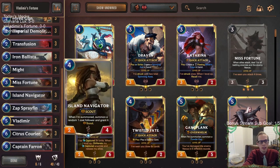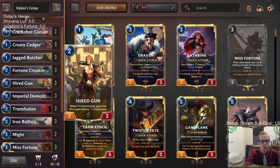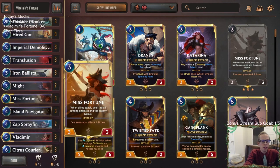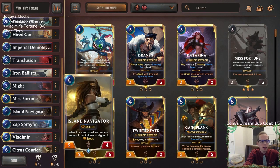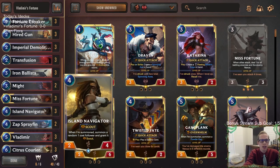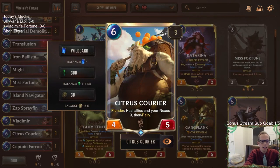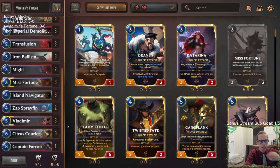So we have that stuff going on to help our Vladimir level up. These are all cheap little units, which means they're going to want to attack, so we're playing Misfortune to help them attack. We played this deck a few weeks ago but I'm changing up a couple of things. We played Legion Veteran in the four-mana slot - I want to try Island Navigator instead because I want the scouts to go along with Misfortune. Maybe we can have three attacks in a turn.